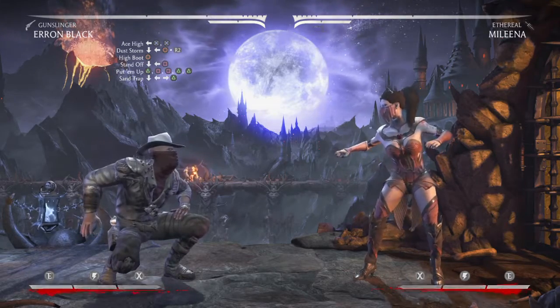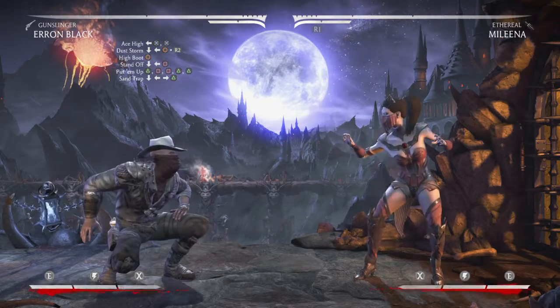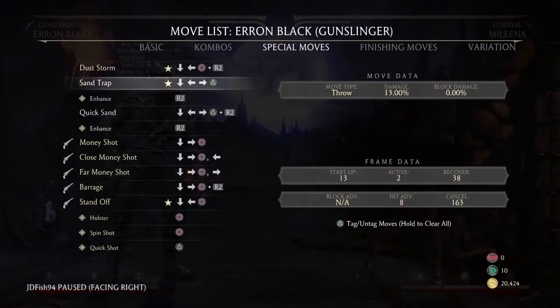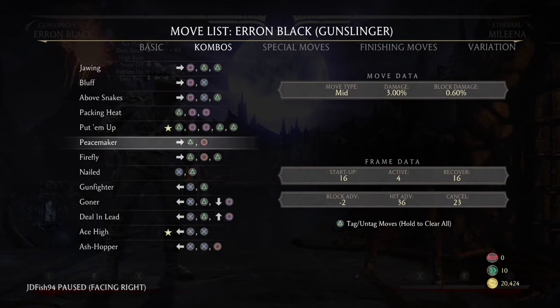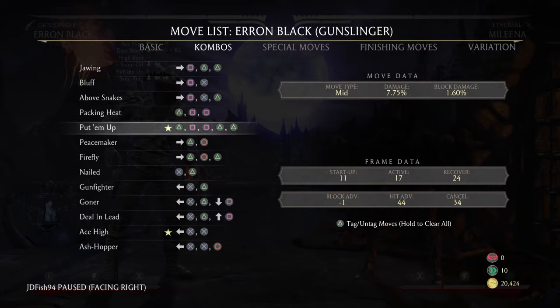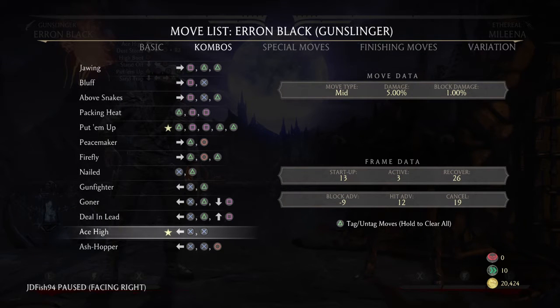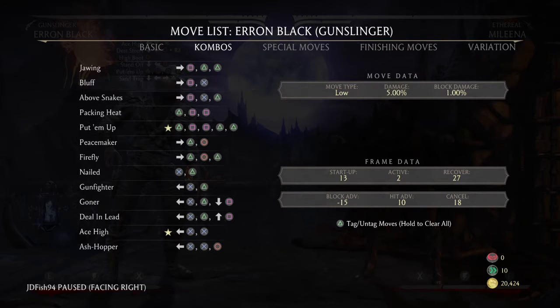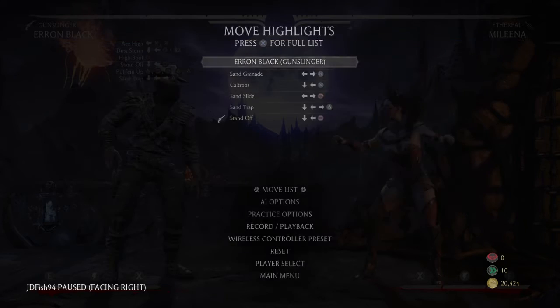As you can see I have a lot of commands up there on the top left. This combo will work off of the 2112 string as well as the back three three. On most characters it will also work off the overhead low string, however...